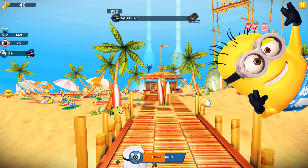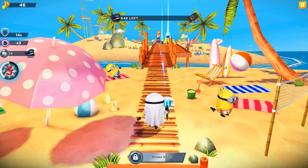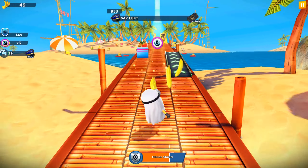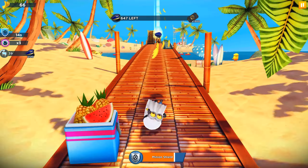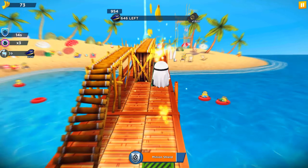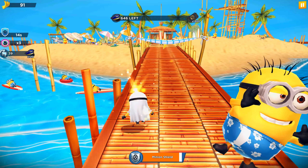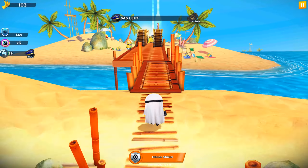In Rise of the Minions part 2 you can unlock the new character Airline Bob, collect his or her card — I don't really know, maybe minions don't have gender. It's actually a Bob minion dressed in an Airline Bob outfit, as pyjama, as king, and as engineer Bob. You can collect the Airline Bob cards in the stage rewards, first, second, and third stage rewards, buy them in the market, and earn from the prize stats.